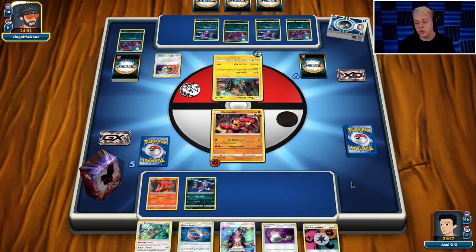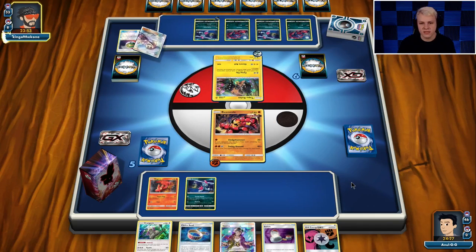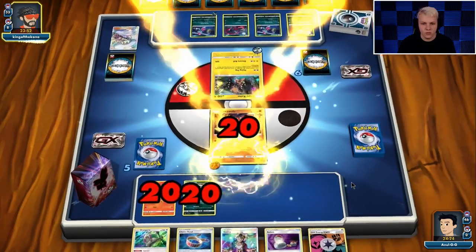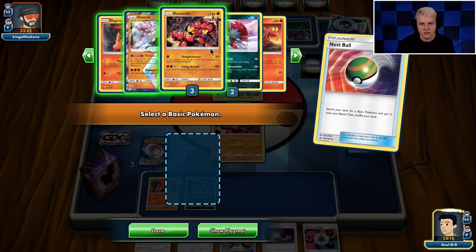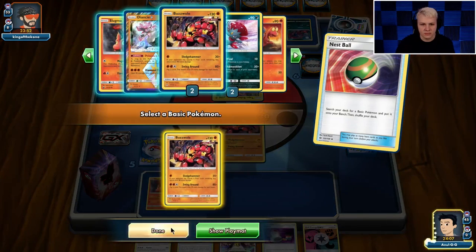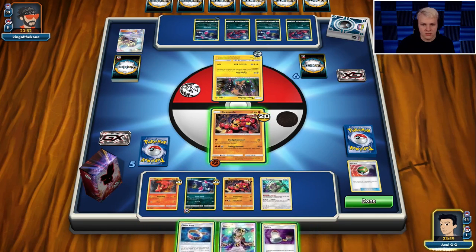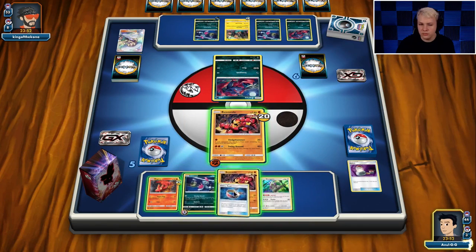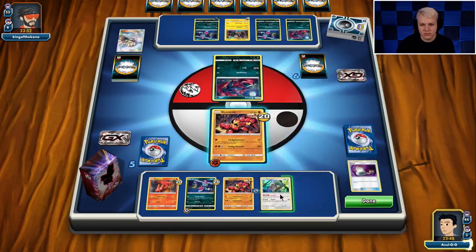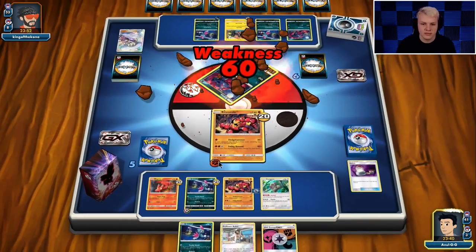We're definitely going to knock out the active. I think I'll just bench Slugma, then Sledgehammer. I don't really want to bench the Sneasel because of the Coco spread, but that shouldn't really matter — everything has such low HP it's going to get knocked out anyway. Nest Ball — an Ultra Ball or Macargo top deck would actually be super nice here; it lets us find the Beast Energy and KO this Tapu Koko. Go all out — grab Buzzwole, Unit Energy, Guzma up the Zorua, switch back, Choice Band on the Buzzwole, Instruct for three.